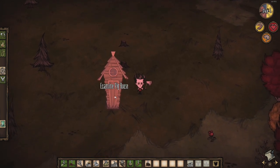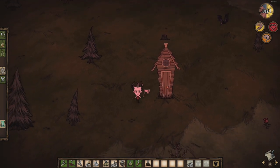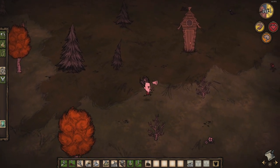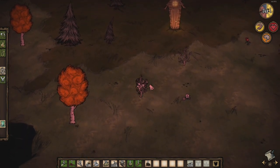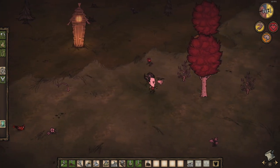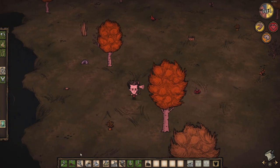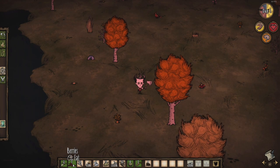These are houses for pigs—they're one of the mobs you'll encounter in the game. There are lots of mobs in the game: passive, neutral, or aggressive. If you're interested in a video discussing the various mobs, let me know in the comments and press the thumbs up button so I know you're interested in more DST videos. Edible items in your inventory have a green background, and they all have different spoil timers.